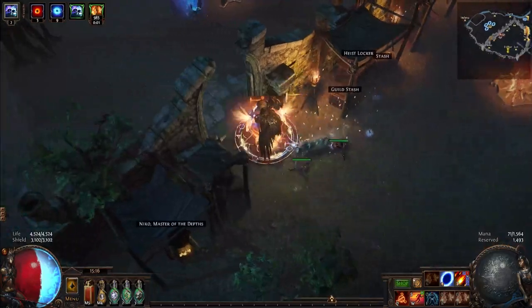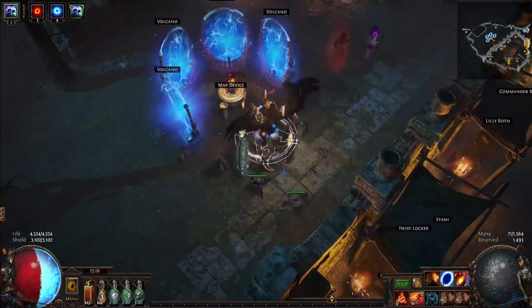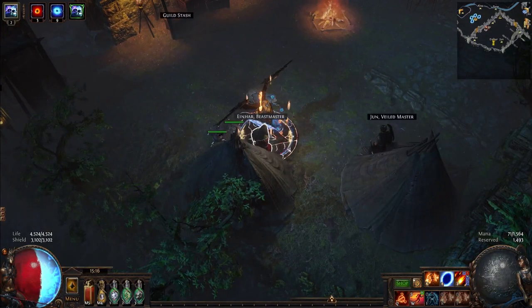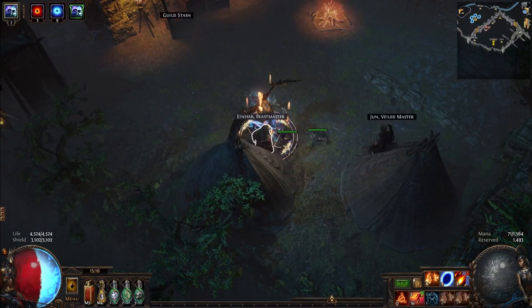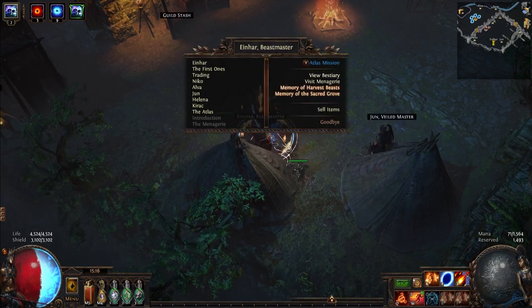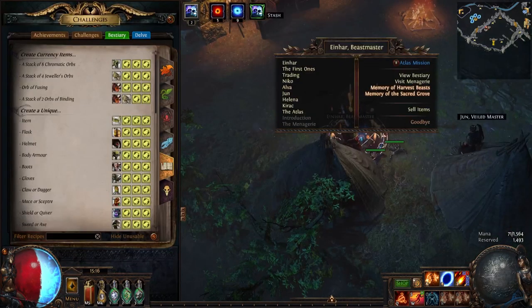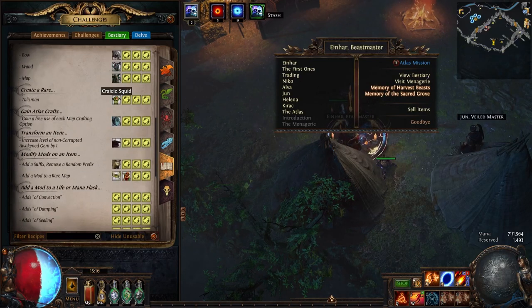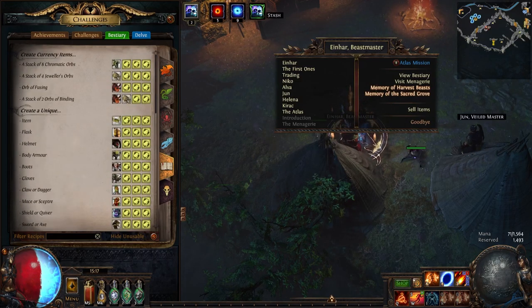One of the worst parts of anything bestiary is that it's outclassed by basically everything, making it kind of pointless. How many times are you going to create a rare talisman for yourself? You're not. How many times do you need to go through a fight for two orbs of binding, or a single fusing? This stuff is outclassed by doing literally anything else in the game.